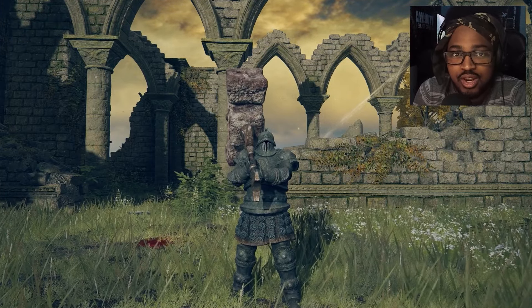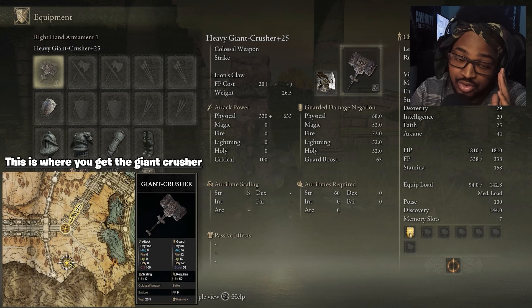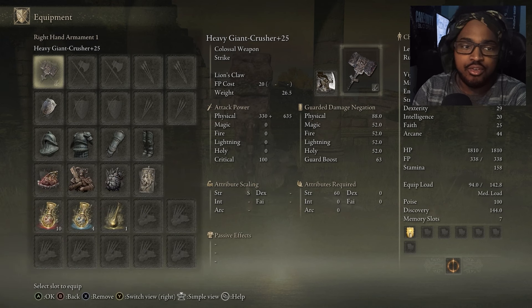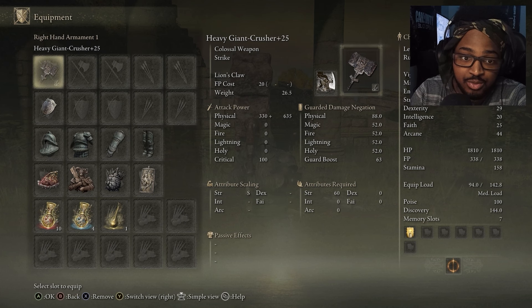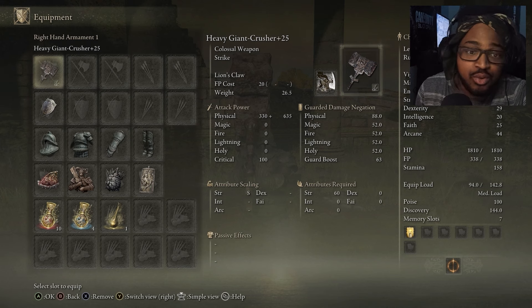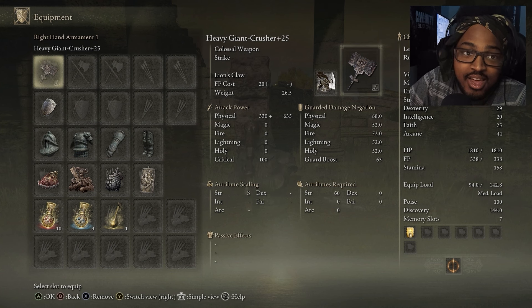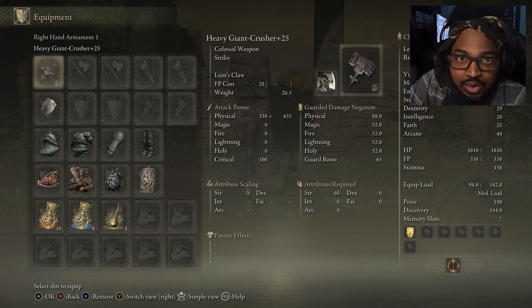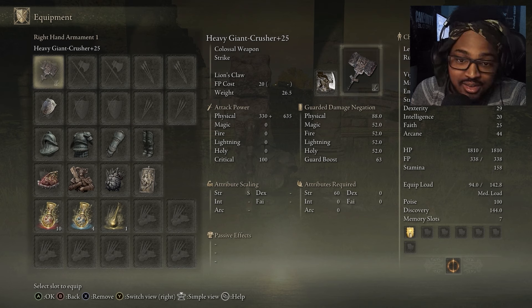For the weapons, I'm taking the Giant Crusher at plus 25. It is a colossal weapon that deals strike damage and has a big weight of 26.5, so you'll need the Great Jar's Arsenal talisman if you want to wear heavier armor. The physical damage for this weapon is 330 plus 635 — that is nasty damage. Add Golden Vow and the right talismans and this weapon becomes really powerful.